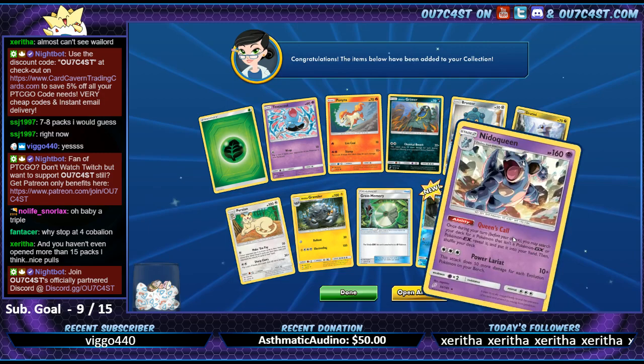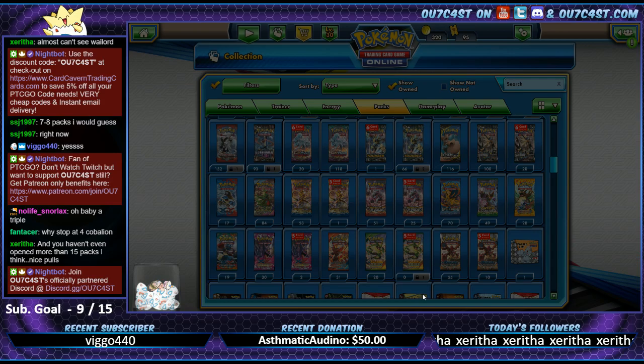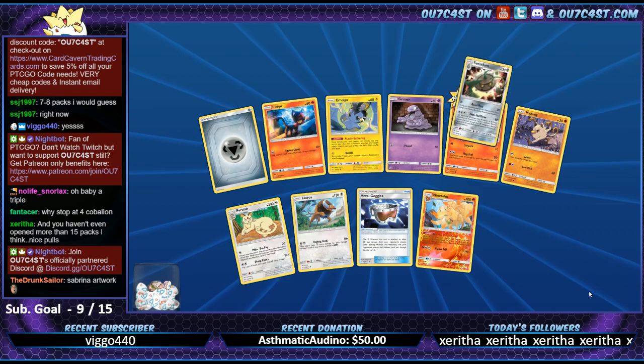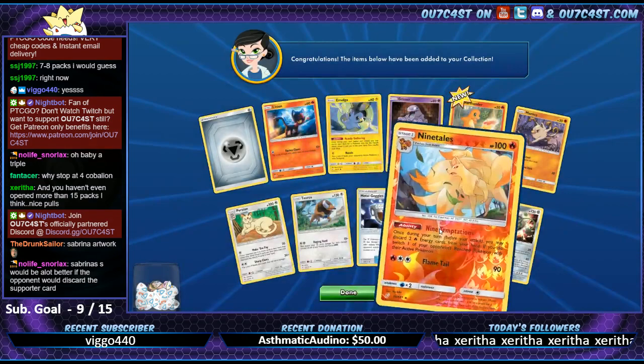Nidoqueen and Psyduck - already seen all the rest. You gotta get the full art Sabrina - that one looks pretty badass. Ninetales.